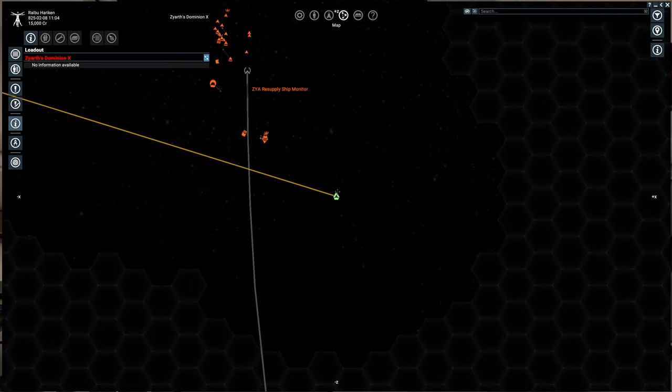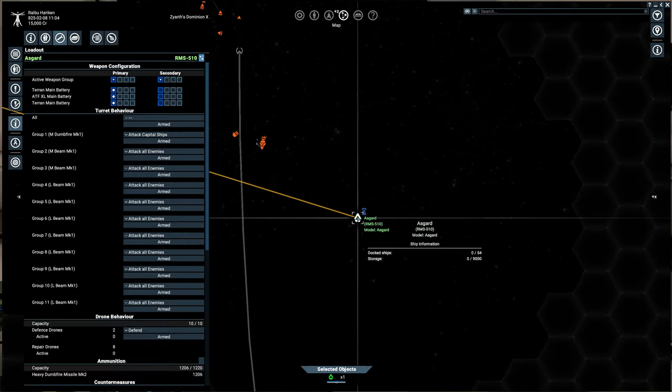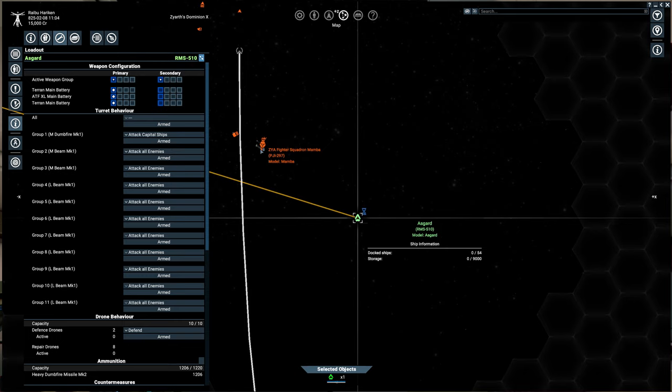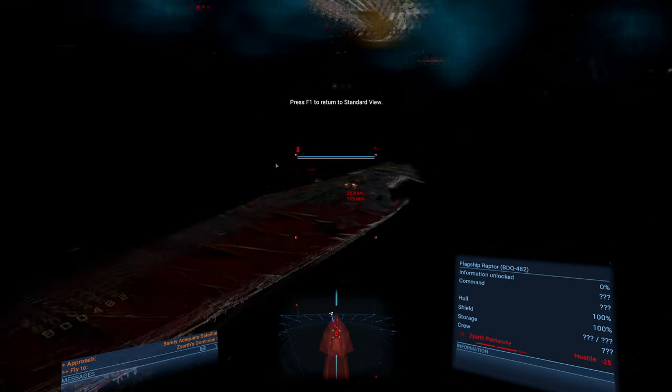Okay, let's have a little fun with the Split now. We'll take the Asgard up against a Raptor. And then, maybe a Rattlesnake. We'll be right back.